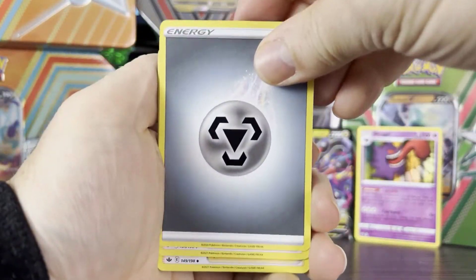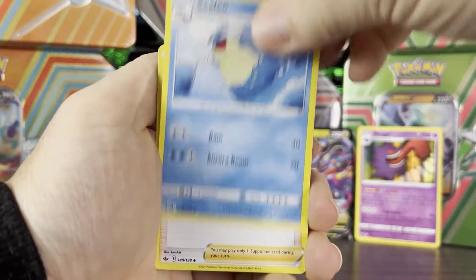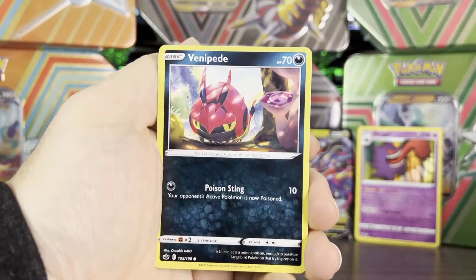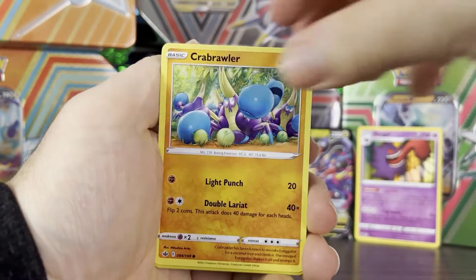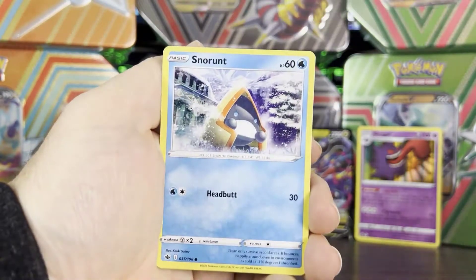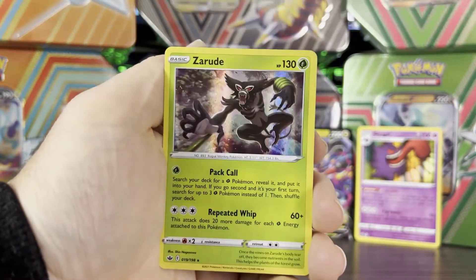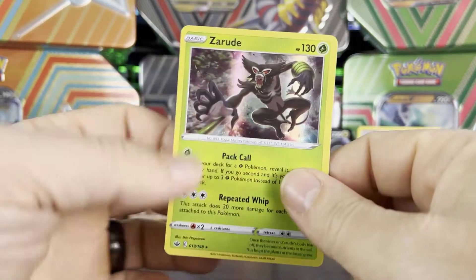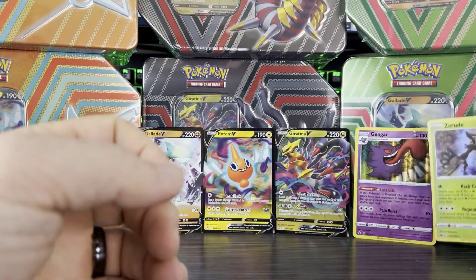So we have Metal Energy, Doctor, Cilio, Pionia, Venipede, Snover, Galarian Slowpoke, Crabrawler, Snorunt. We have Expedition Uniform and we got another rare holo — this time it's Zarude. The dude Zarude.